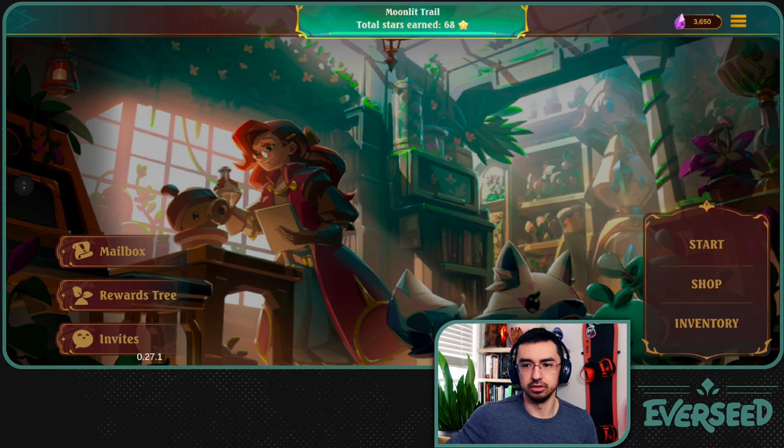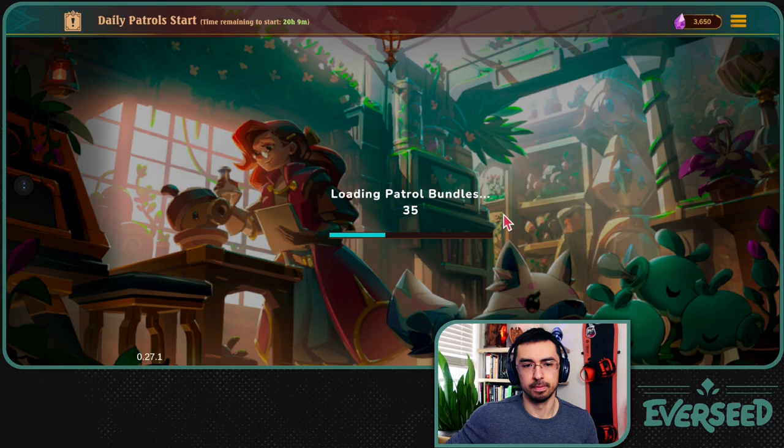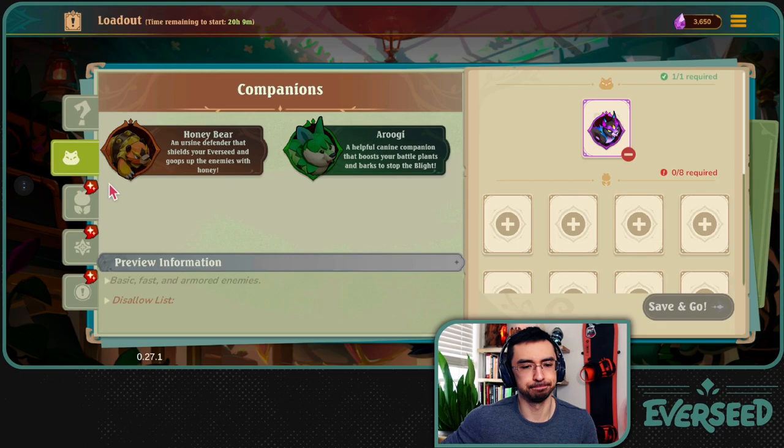It is March 23rd. We're going to be doing the Daily Patrol. We've got about a week left of the current season, which is Season 2. The team mentioned that if you get the badge for this season, you'll be able to mint a kind of special NFT of Shadow Links, which is this guy.